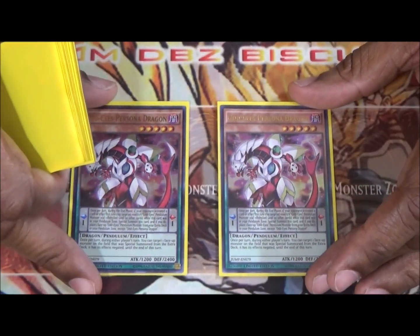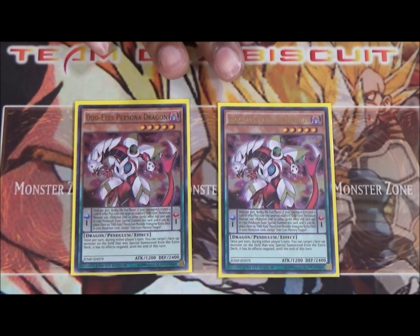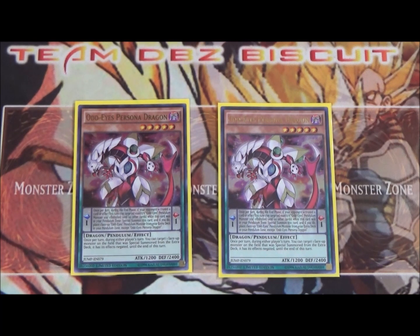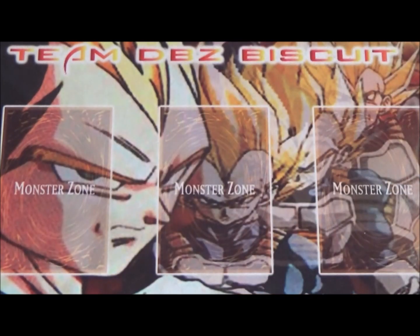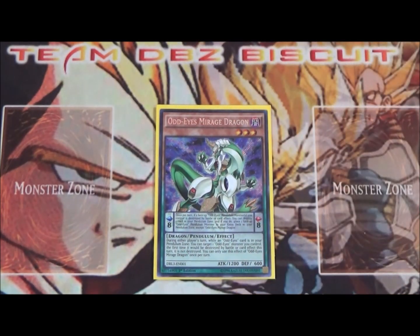We're also running two Odd Eyes Persona Dragon. It's not really the effect negation that we wanted it to be, but it's really good for this archetype — being able to negate an extra deck monster effect is very useful, especially since we're going into a new master rule fairly soon. Being a low scale helps out a lot.